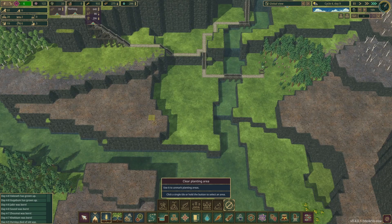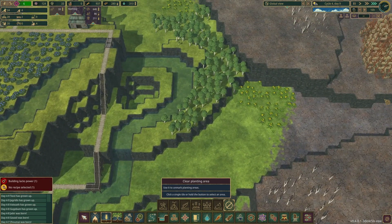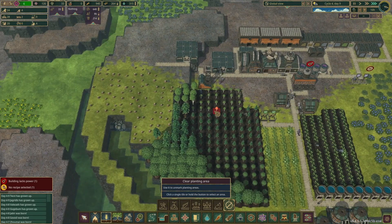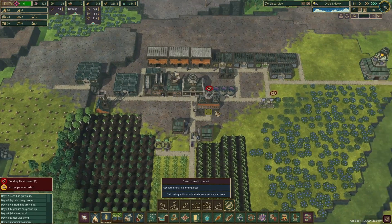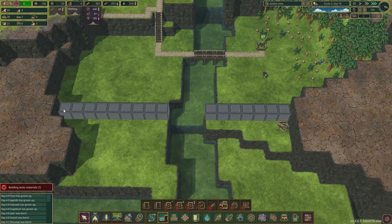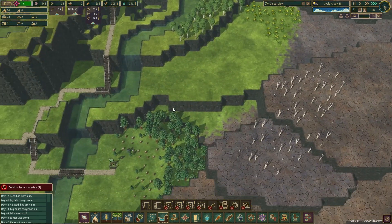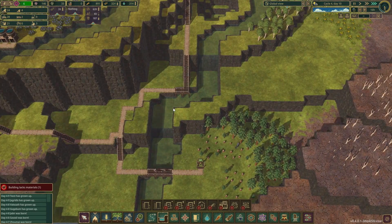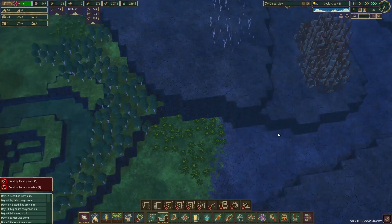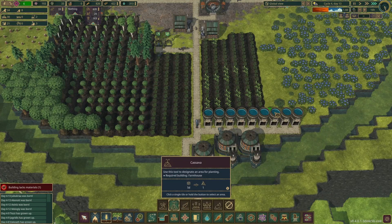Our plans are completely different now because I was going to dam this in and grow spatterdock and all that stuff, but that's no longer necessary. I really have to figure out what I'm going to do. I think I'll have them start levying this up and we'll flood this area. Everything's different and I don't know if I want the water to flow this way anymore.